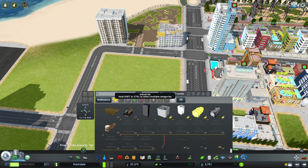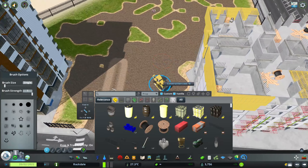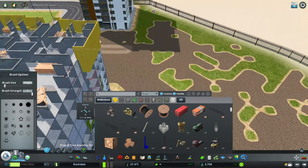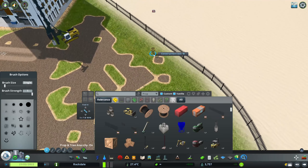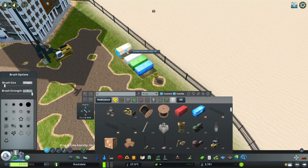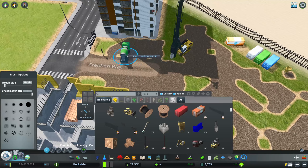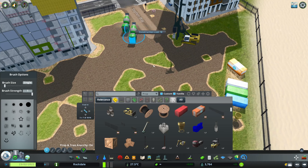Go into industrial - these are all our industrial props so all our construction stuff. And then all I do is I start placing things around. So you know he's probably got to drill some more holes. I've got some storage containers, I've got some cement trucks coming in and parking - so they might just come in and park right there.